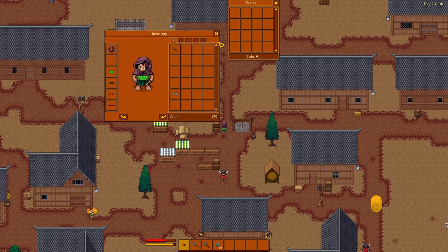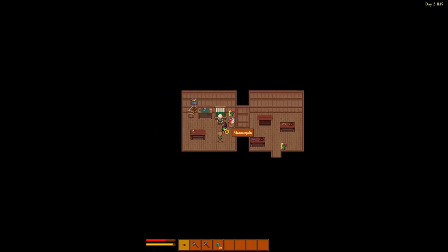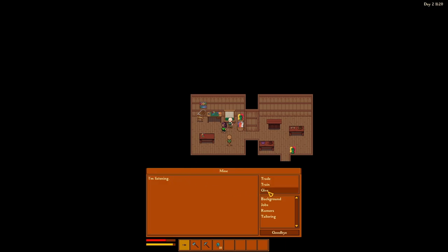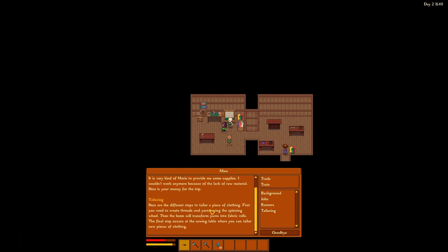Some more zucchini, I will take that. And hopefully Mine is in here. There's Mine. Perfect. You're listening, that's good. Give. Linen thread. Eight. Give. It was very kind of Marie to provide me some supplies. I couldn't work anymore because of the lack of raw material. Here's your money for the trip. I didn't notice how much money I got, but it's some.